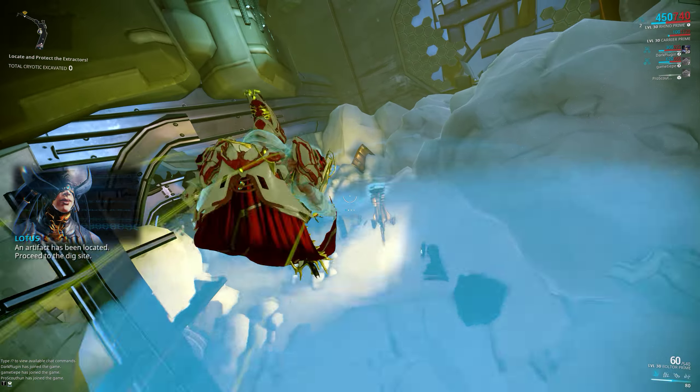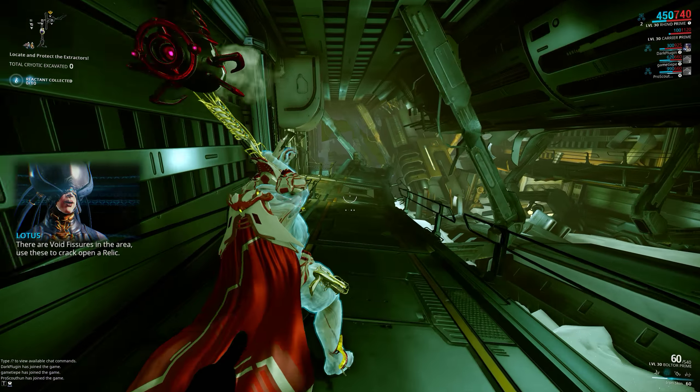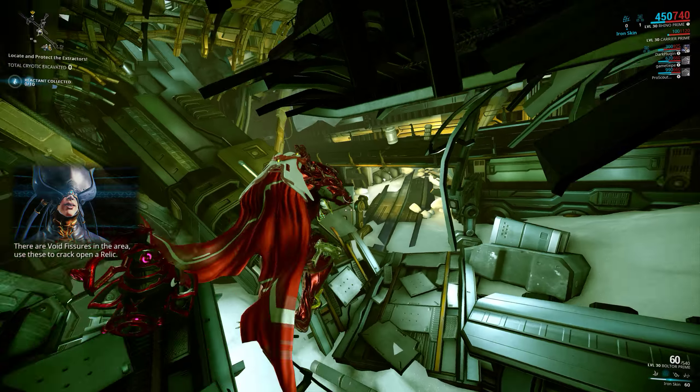An artifact has been located, proceed to the dig site. There are void fissures in the area, use these to crack open a relic.